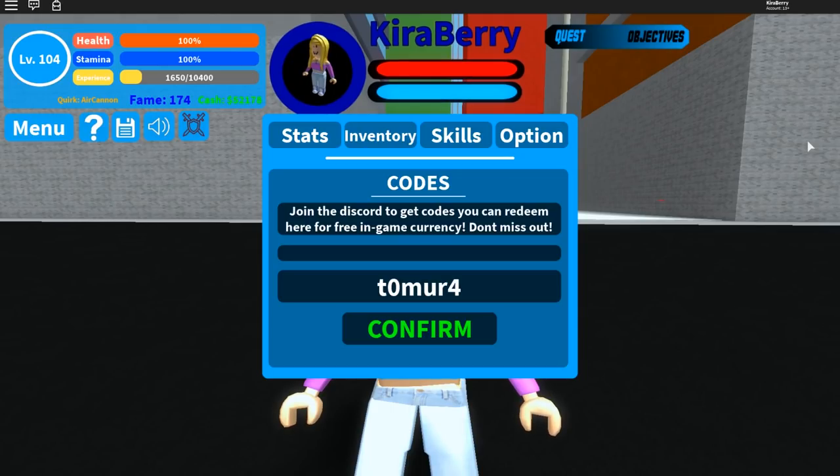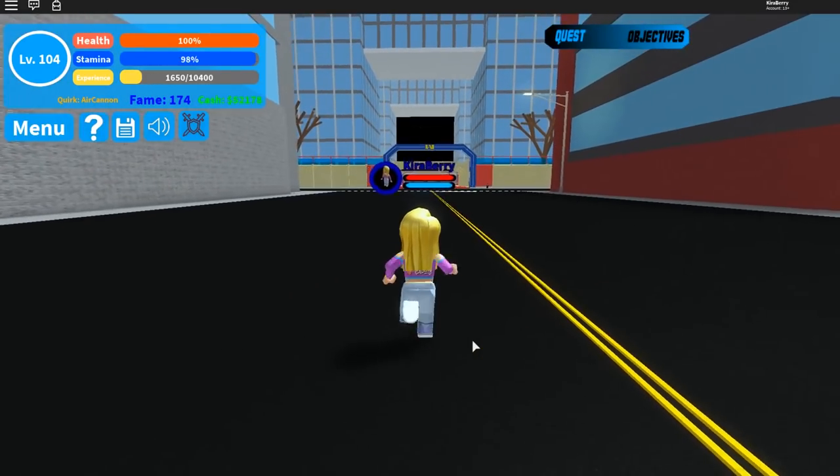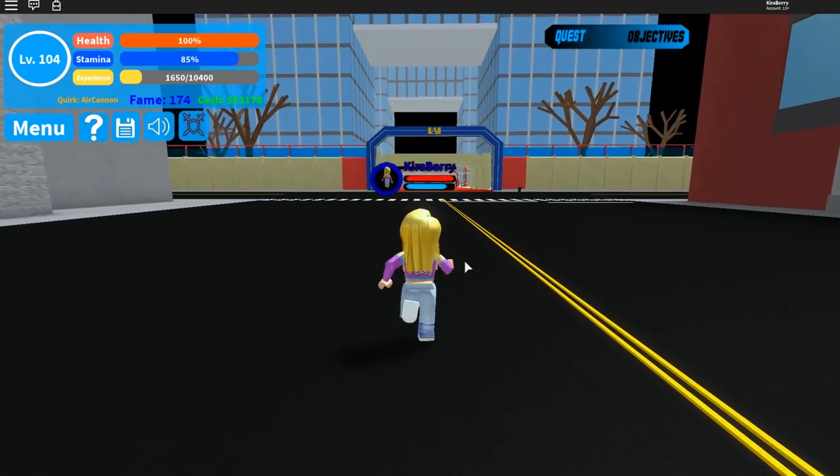That's all of the codes. They release one every single time they hit 10,000 new likes — so there's one for 11,000 likes and they'll be releasing one for 12,000 likes. The Tomura code was for the 11,000 likes milestone. It gets a bit confusing when they release so many different codes, but you can always check their Discord or their homepage because that's where they put them all.